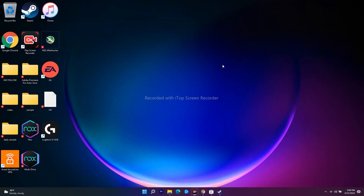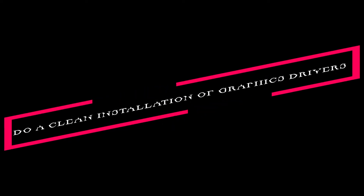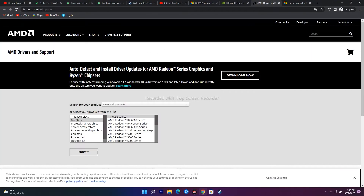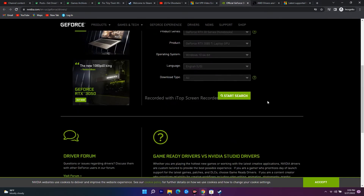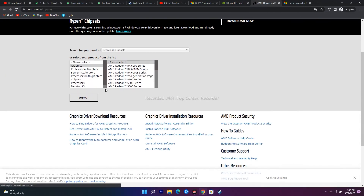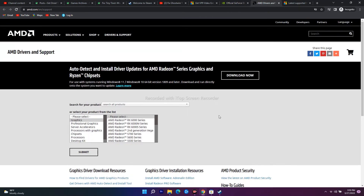The next one is about doing a clean installation of graphic drivers manually. I'll be giving links in the description for both NVIDIA and AMD drivers. For NVIDIA GeForce, go to the GeForce site, enter all the respective details, search, download and install the graphic drivers. If you're on AMD, give all the correct details on the AMD site and download and install accordingly. Check whether the issue is fixed.